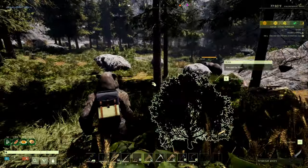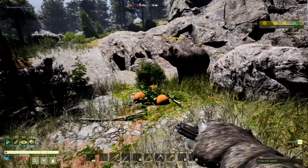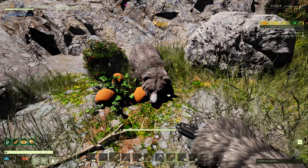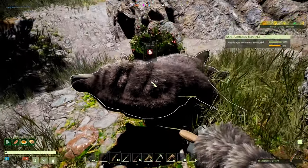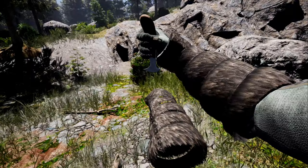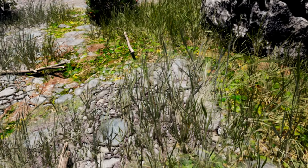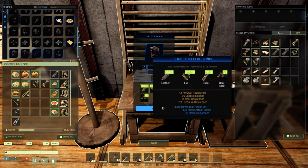Go find yourself a bear and you can do bear-on-bear combat. After you kill your bear, you're just going to skin it with the taxidermy knife and you'll get a bear head. Take that back home and take it back to the textiles bench and you'll be able to craft some bear armor.